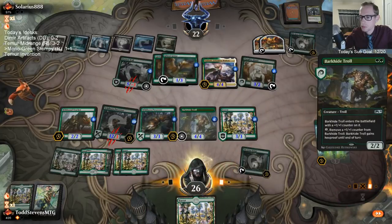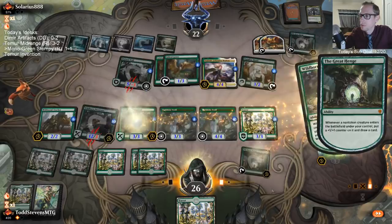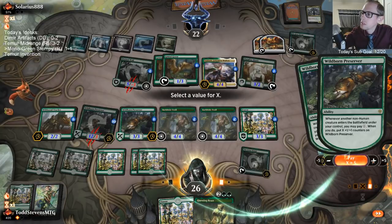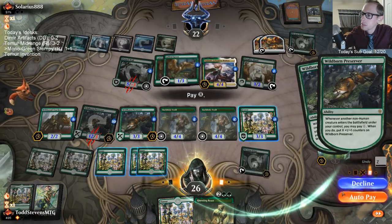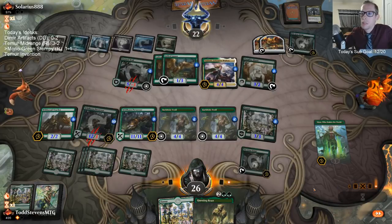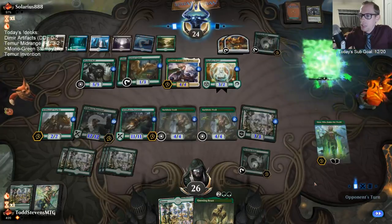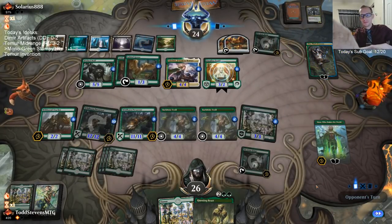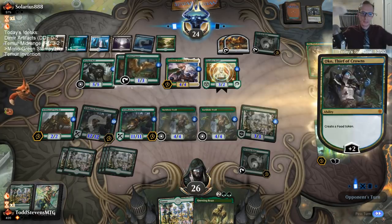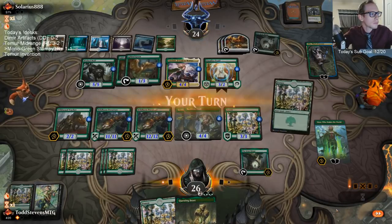Behold, nature's true power. I have an 11/11 and a 12/12. They can block one with their indestructible Wicked Wolf. These Preservers are pretty amazing. But Oko just ends the game — they can just make these Wildborn Preservers into 3/3s with no abilities anymore, or they just keep making food. Oh yeah, they could have used the Henge.